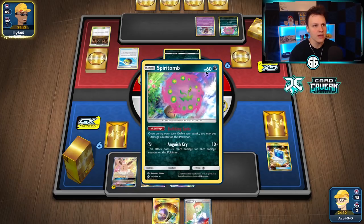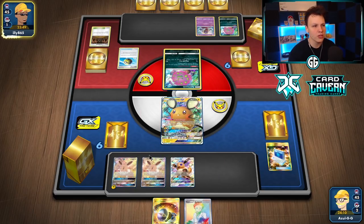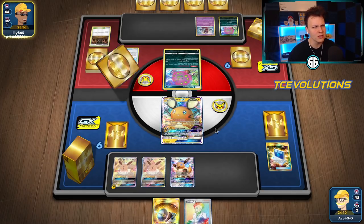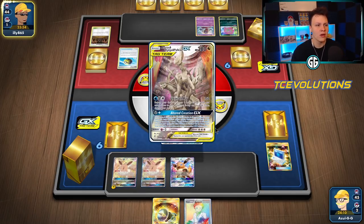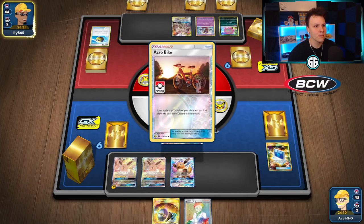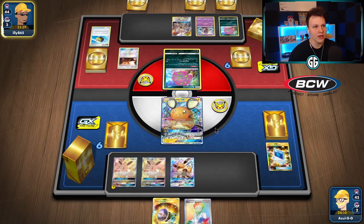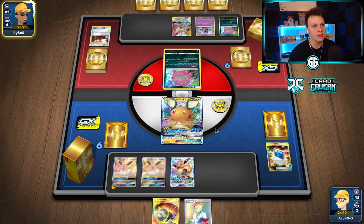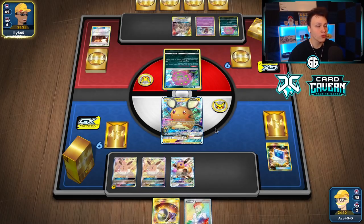Spirit Tomb can get quite a bit of damage going, but if we get Vaporeon and a Big Charm down, we should be okay. I don't think they can hit that hard consistently — probably 260 max maybe once. Once ADP gets involved they can hit a little harder though. They didn't get the ADP Chick's attack off, which slows them down a bit. There are also three prize cards in play for us to take advantage of.